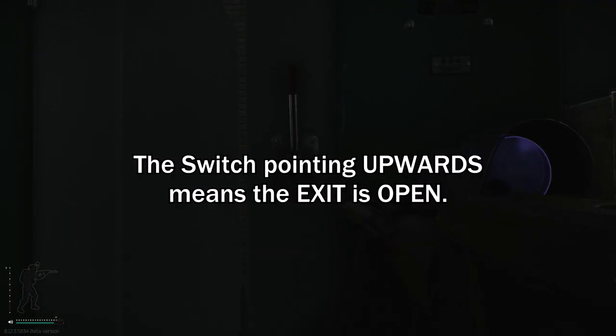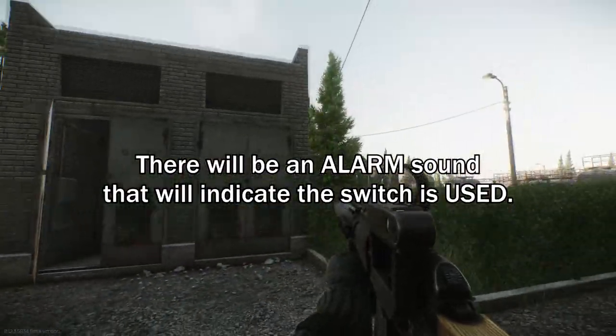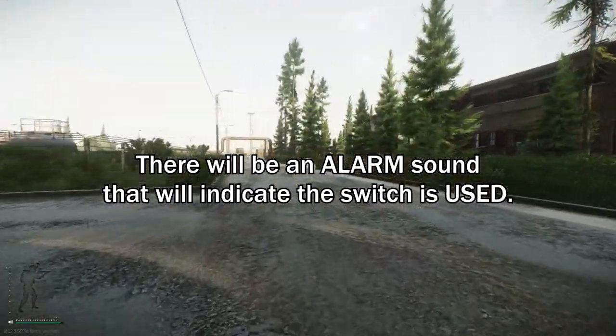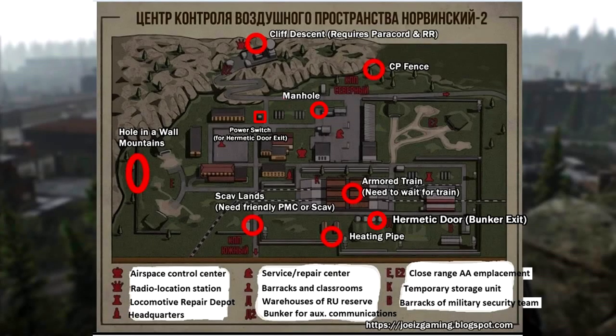The switch is called Hermetic Door Switch. Once you click on the switch, there will be an alarm buzzing for around 2 minutes. This will indicate that somebody has clicked on the switch.